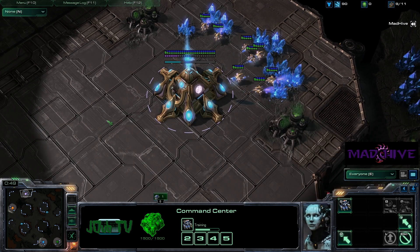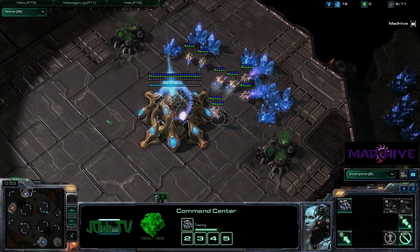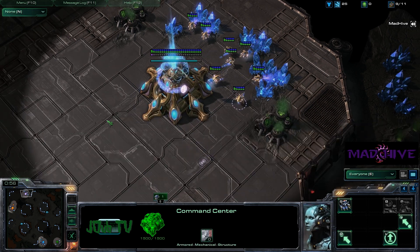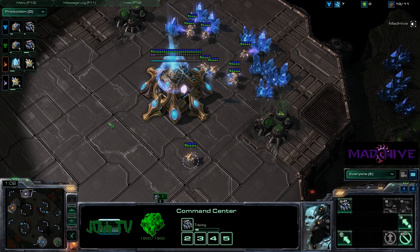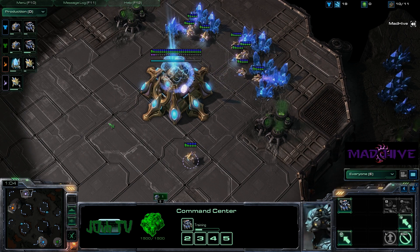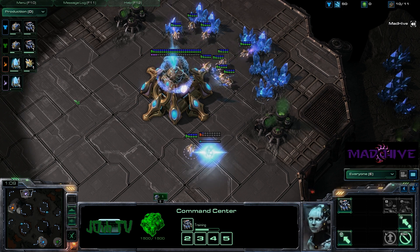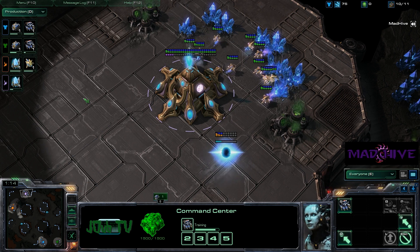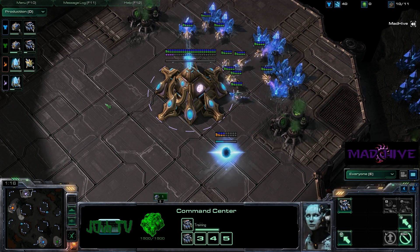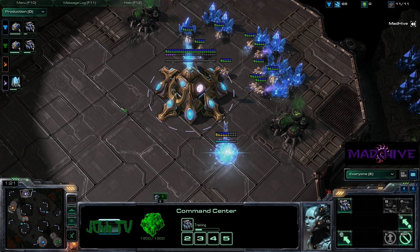So we got another Protoss vs. Terran here — Aiur vs. Tarsonis. Pick your favorite Terran world in this game. We have the 1.5 patch out now, so all the interfaces are a little bit different. I don't know if I want to say snappier. We've been having a lot of issues with performance. Has anyone else been having performance issues with 1.5? We're going to see if it's going to affect this game.